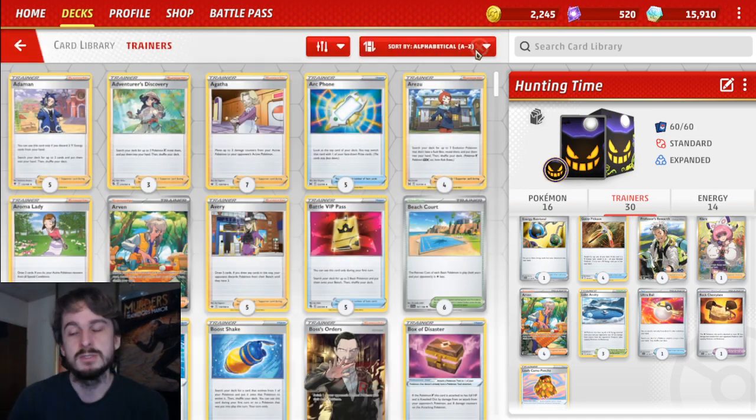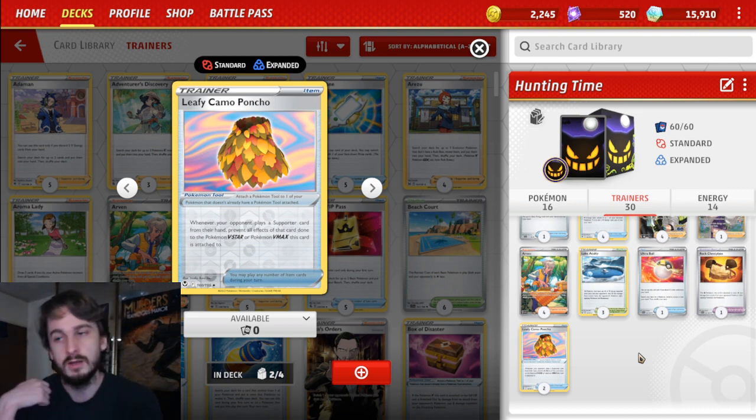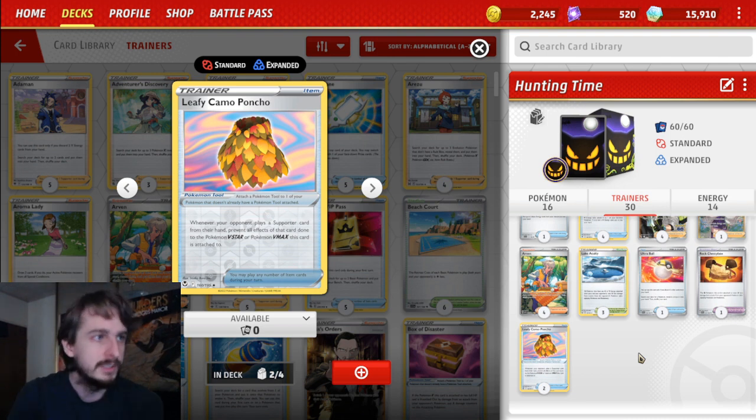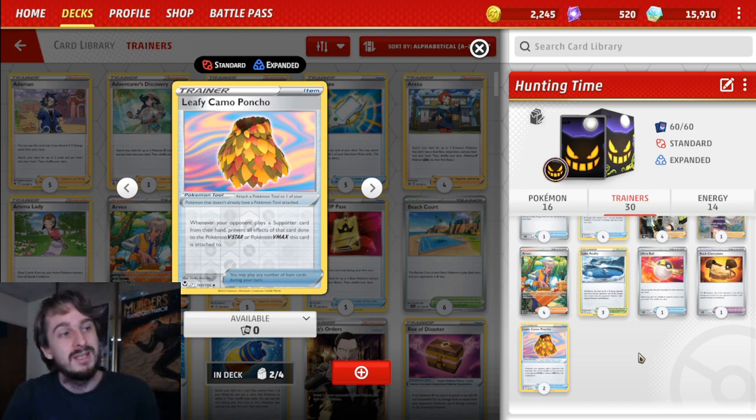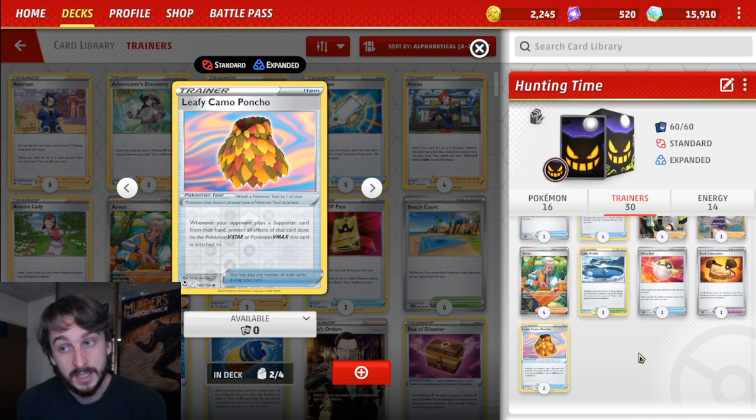Acuity makes you take less damage — same with the Rock Chest Plate, where you can be blocking up to 50 incoming damage, which is pretty huge. Optionally you have the Leafy Camo Poncho. If you have Clay Doll active and your Lycanroc VMAX on the bench, the Leafy Camo Poncho will prevent your opponent from being able to Boss's Orders it out and grab those three prize cards. So Lycanroc VMAX is really only in the active when you're trying to get KOs.